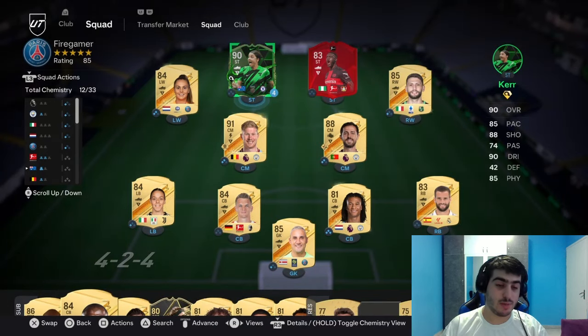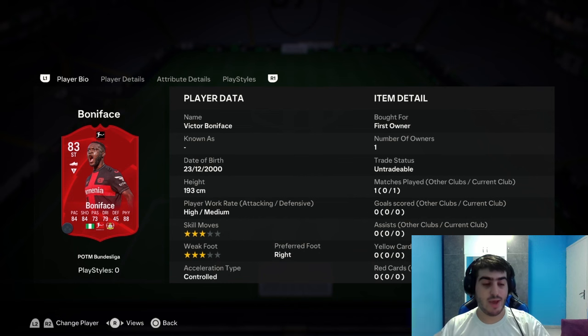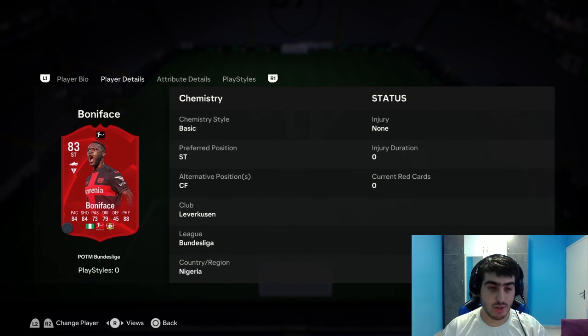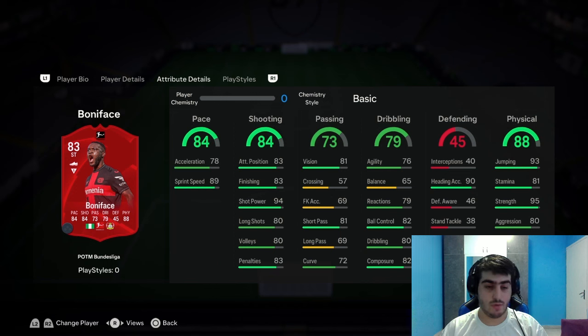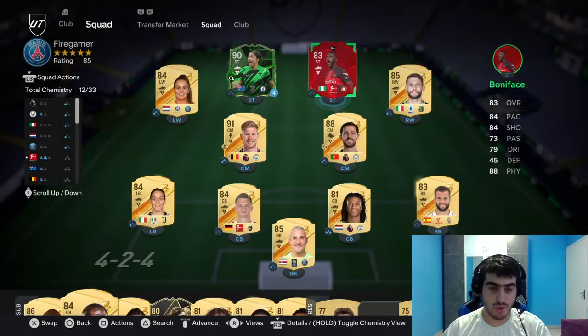Here is my FC24 Ultimate Team squad — it's pretty good. It's been almost two weeks since I got the game. Here we have Boniface's Player of the Month card. Quick review: they play striker and seven forwards, from Ballistica. Stats are pace 84, shooting 84, passing 73, dribbling 79, defending 45. Defending is low because he plays striker, which makes sense. For play styles, he only has one for scoring.